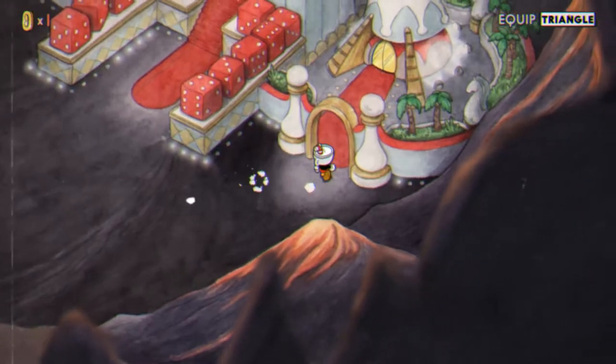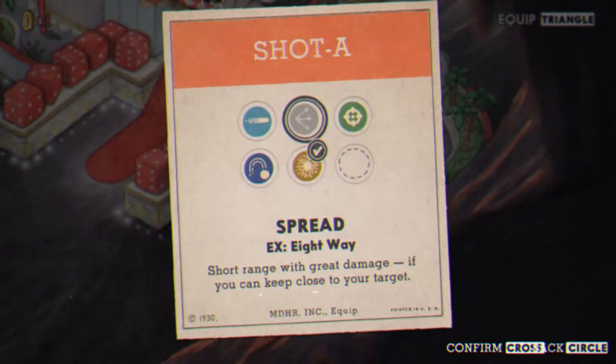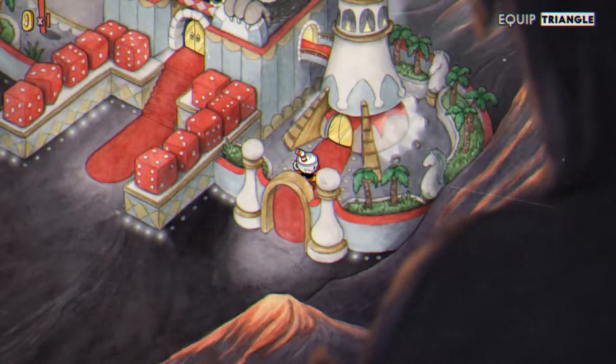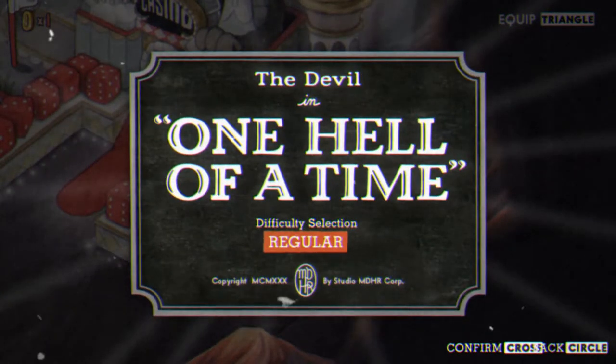There's only one thing left to do. Let's change our loadout — we're going back to the pea shooter. Charge shot — I do not like it for the Devil. Let's go say hello. The Devil — one hell of a time.